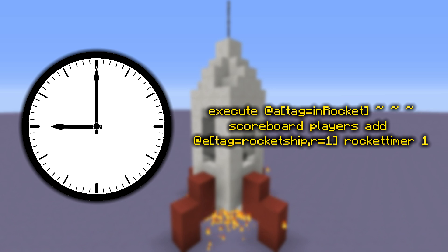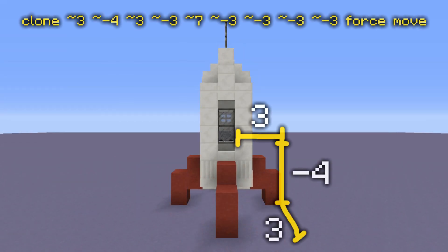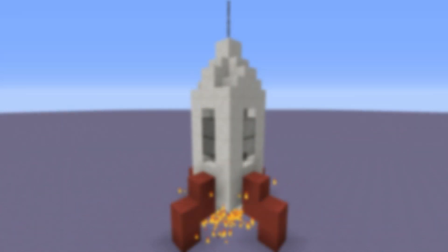Now we need to make the rocket ship move upwards after a set amount of time. These commands on the chain execute on the mine cart when the timer has a score of 10, which is about half a second. The first command clones all of the rocket ship blocks upwards, the second teleports the mine cart and the player up with it, and the third resets the timer to repeat the process. Depending on the size of your rocket ship, you'll want to change that first command. The tilde (~) means relative, so those coordinates are run relative to the seat or mine cart. The first three tildes represent the bottom corner of the ship, the next three represent the top corner, and the last three represent the northwest bottom corner of where the ship will be moved — one block upwards.